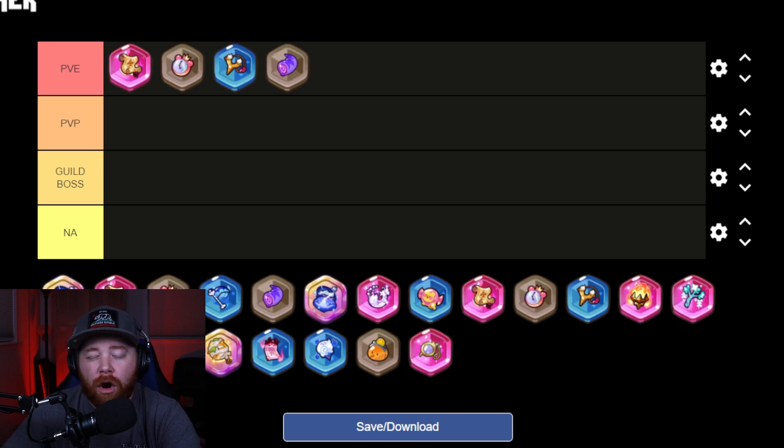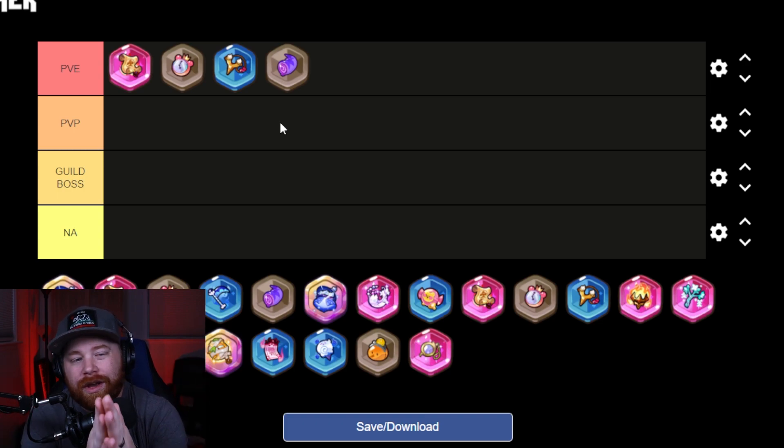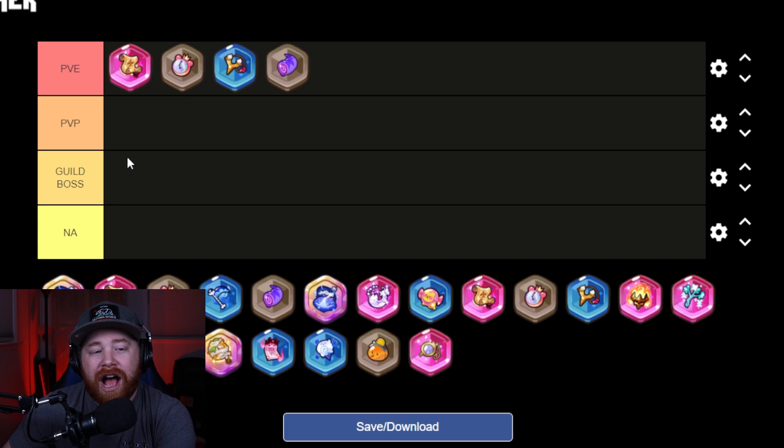Next up, and arguably one of the best treasures for PVE, is the Gatekeeper's Horn. This one provides a defense buff for your entire team, so if you need to add some survivability it's a great option. It's surprisingly a common-rarity treasure, but definitely worth using.